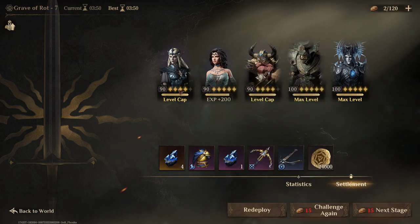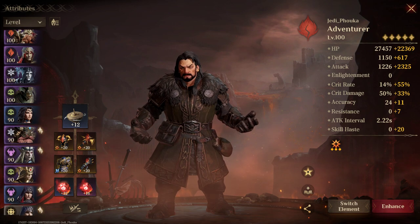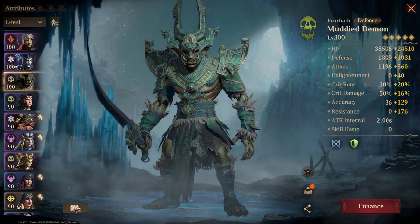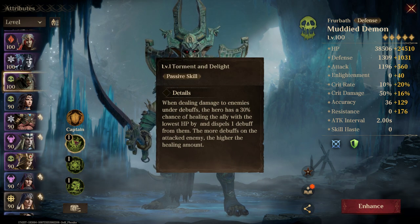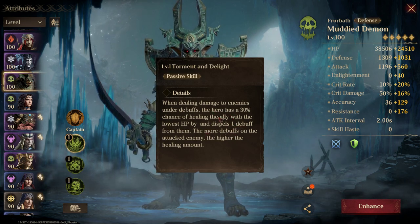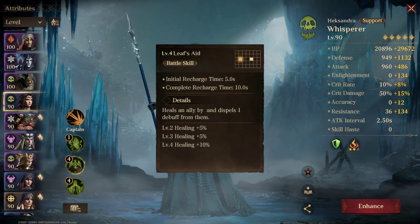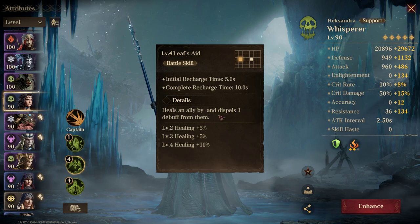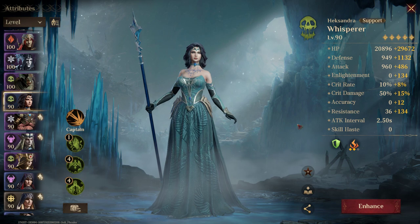Mostly you need the gear from farming this stage to progress further, but we'll get there. Let's go look at the characters so you can take a look at them, and that way if you're building your teams you have an idea of what to look for. The main people on this team would be using Furbeth as the tank. He does have a dispel 1 debuff when he does his heal, which helps out every now and then. Hyksandra is a healer — she's super good and she can also dispel 1 debuff, so if your resistance isn't working out that helps.